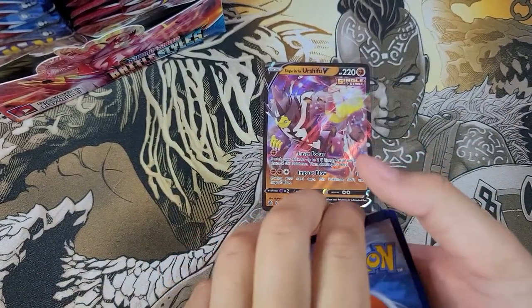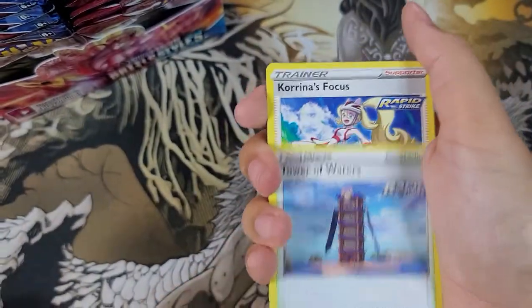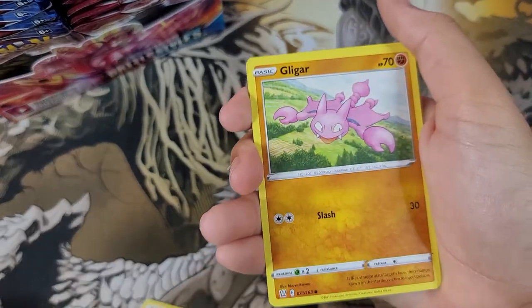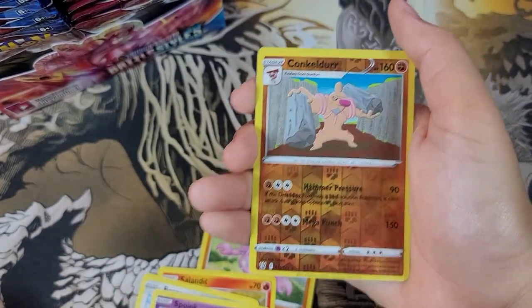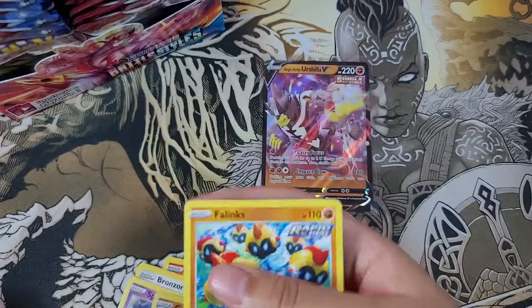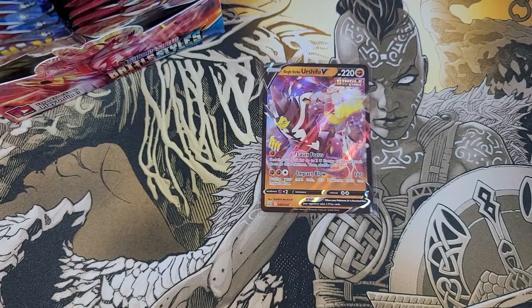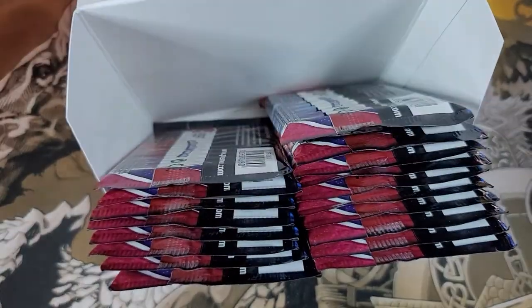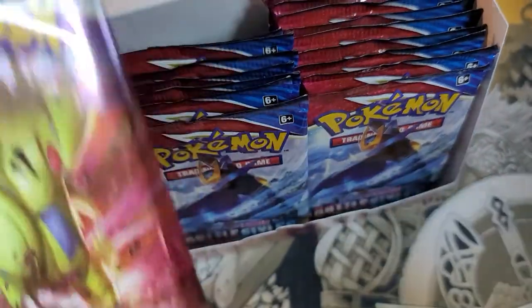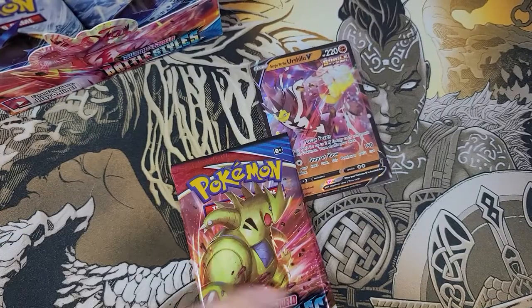Energy on energy — Tower of Waters, Karina, Carvanha, Gliger, Bronzor, Cacnea, Phanpy and a Phanpy for the rare. Oh my goodness — this box is rigged! Rigged for me to win. What did you pick on this side? I'm gonna keep going with Tyranitar, he's doing great for me.